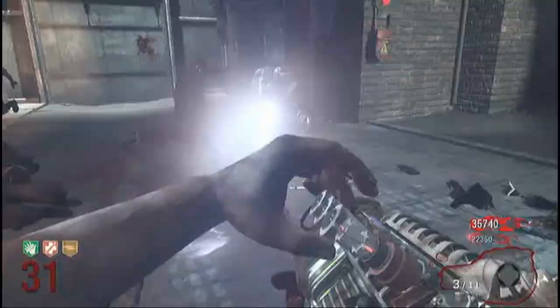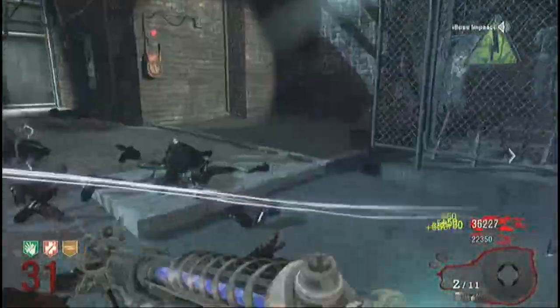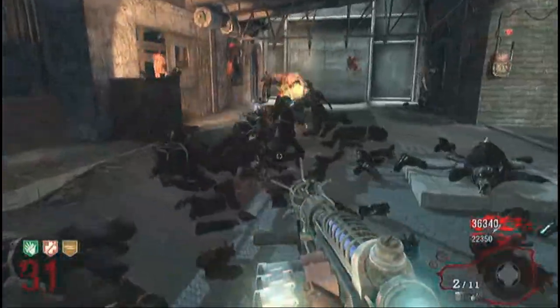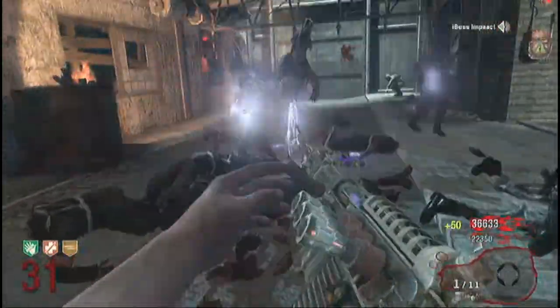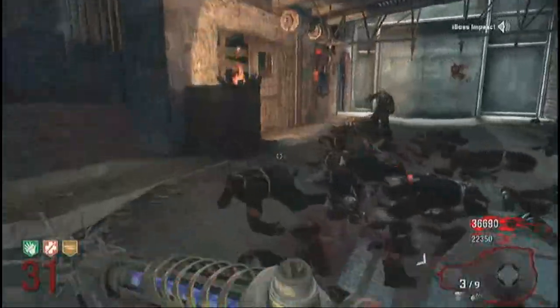This strategy will go so quick - it goes really quick because the Wonder Waffer takes out like pointless ends of hordes. When the trap goes, just throw a monkey across and activate the trap, or you can just activate it and then kill the zombies that go forward.